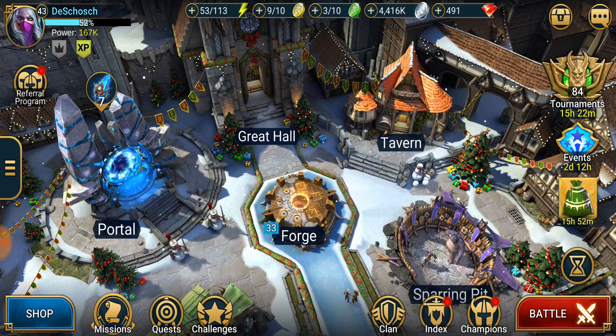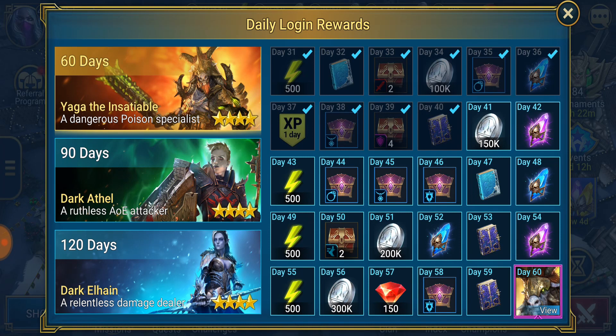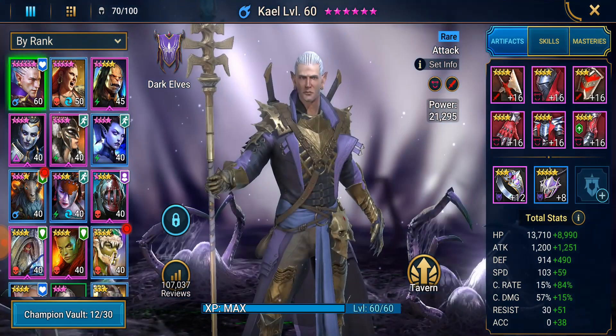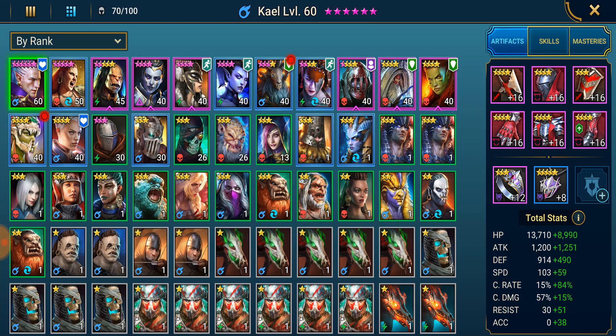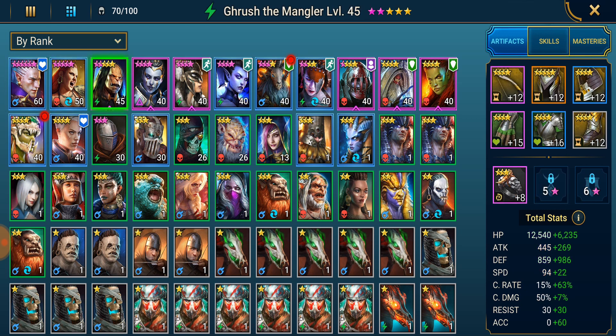Here's this person's account. Let's see how many days along they are - they are 40 days in. Let's check who they got as far as champions go. Right off the bat they got their Kael six-starred, which is good - definitely the most versatile starter champion. A lot of people six-star him right off the bat, so that's a good idea. He can be viable pretty late into the game. They also have a War Maiden and Grush the Mangler, which is a pretty good champion and definitely a good one for this account.